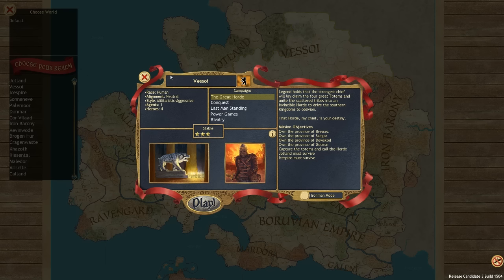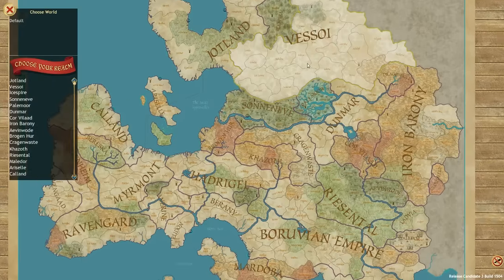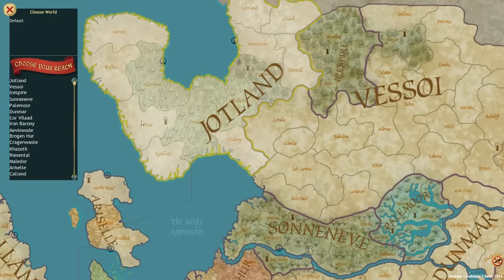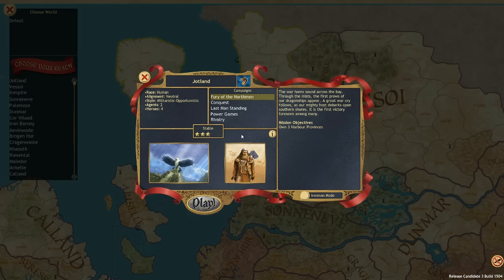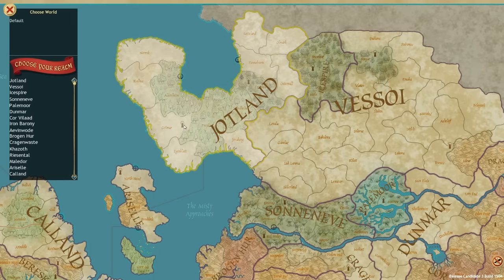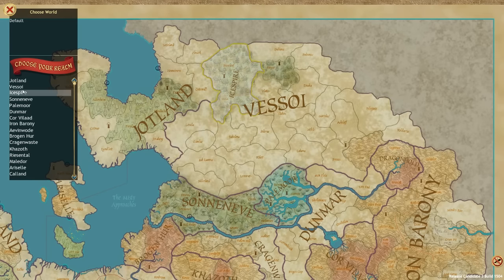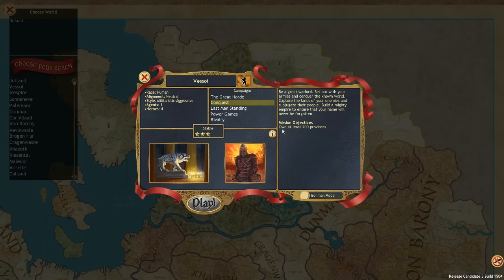Looking at the objectives, it doesn't highlight or help you figure out exactly what you need to do — you have to go look at the map yourself and find where Brissig, Zegar, and Gautmer are. The totems are denoted by a little stand with a circle on top. Alternatively, you can forgo that and just own 200 provinces to win, or go Last Man Standing and defeat everybody.